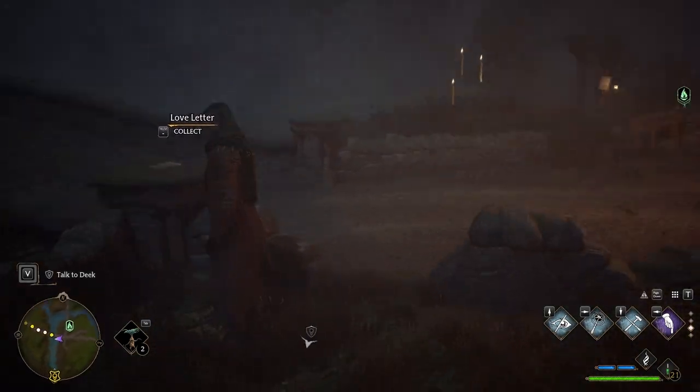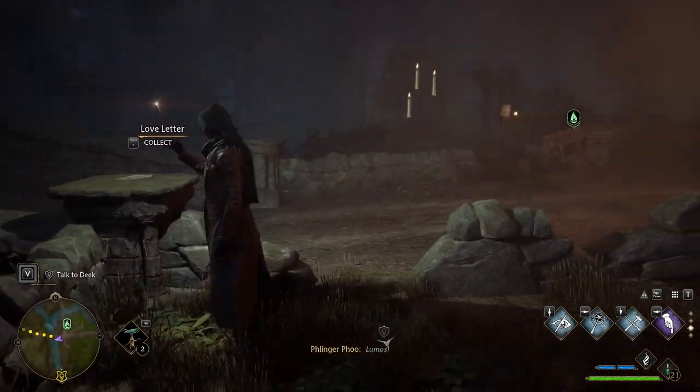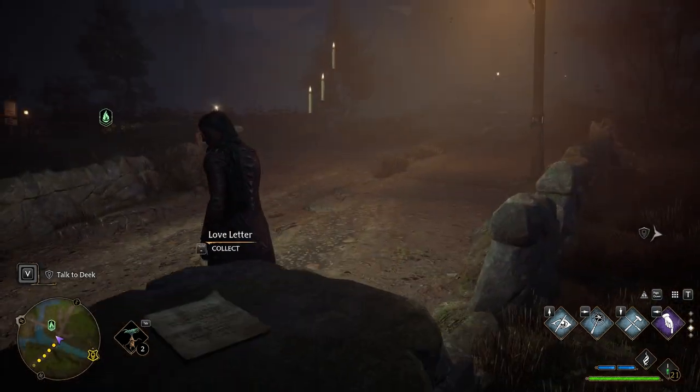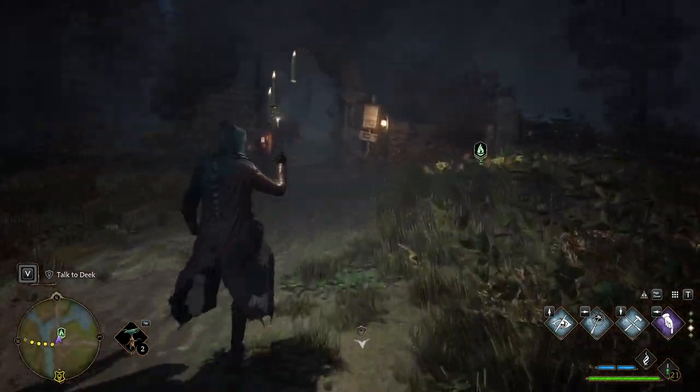Right over here where you find this little love letter. You come over here at night time and you use the Lumos, and then you'll get these three little candles to follow you. Then you head directly into the Forbidden Forest.